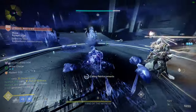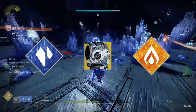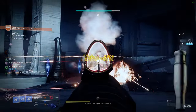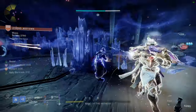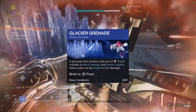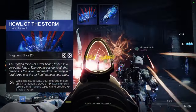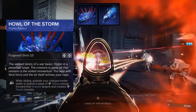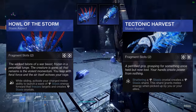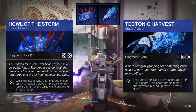This build will focus on using stasis along with the Wormfrost-Z and solar weapons. For abilities, I don't think it matters which barricade you're using, but I'm using the Towering Barricade along with the Glacier Grenade. Both of these will create crystals since we are using the Wormfrost-Z, which turns our barricade into a stasis barricade. For aspects, we have Howl of the Storm giving us a slide melee that creates crystals, and Tectonic Harvest creating stasis shards that give us melee energy. As you can see, we're going to be creating a lot of crystals — these crystals drop shards and give us our melee back.